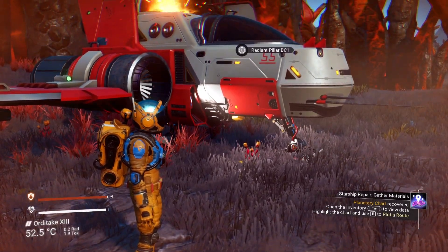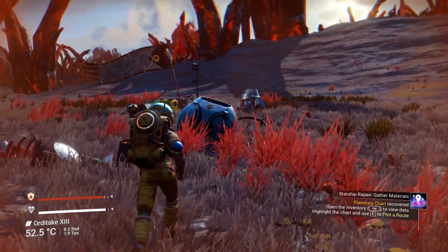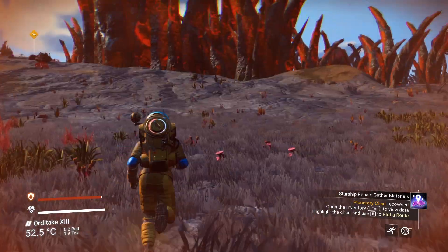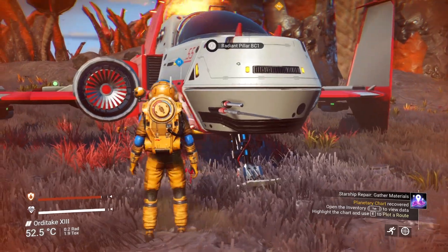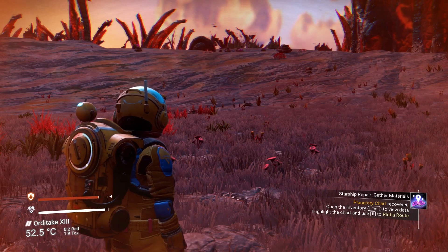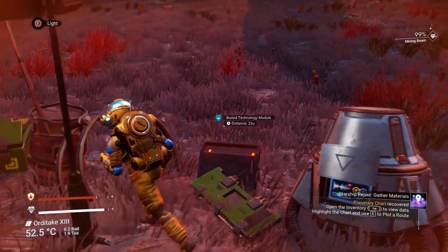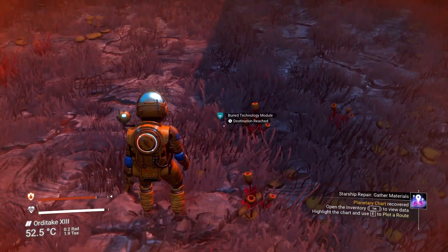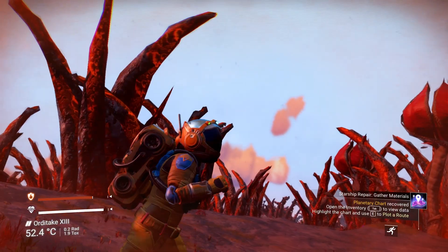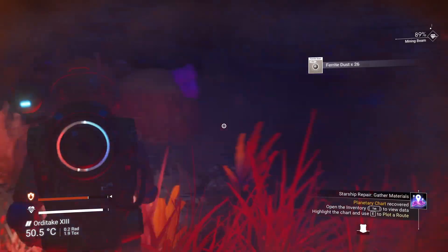Oh wait, there's something now — oh shoot, what is that? I can't do anything against it. If somebody came down here they could just kill me. Let's go get materials — can we leave a marker here? 'Starship repair, gather materials' — that's all it's telling me. I can see my running chart and whatever the hell that is — I can't get to it, distance is 22U. What's going on? It sounds like there's a ship in the sky near me. I need all the carbon.